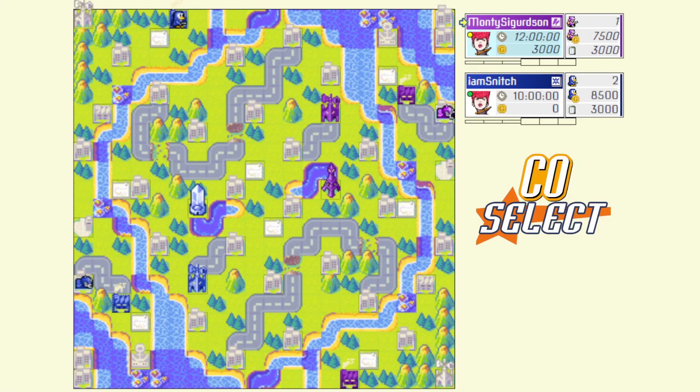Hey there everybody, my name is Snitch. Welcome back to another episode of CO Select. Today's match is a tier 3 game on A4TIC Arena Anu — what a mouthful. Haven't actually covered this map yet, so I figured it'd be a pretty good opportunity. Playing against Monty Sigurdsson, another great player. Normally he sticks around in the 1,000–1,100 range. Very difficult opponent. Had a lot of games against them that I've lost pretty brutally, but we play to improve. We're getting there.